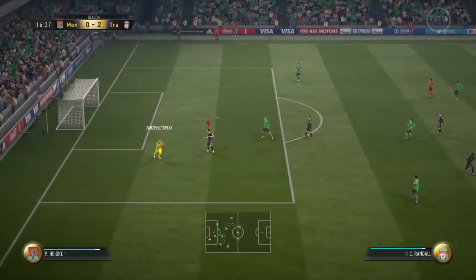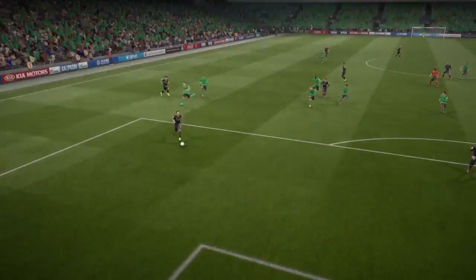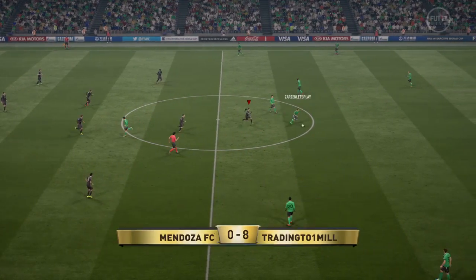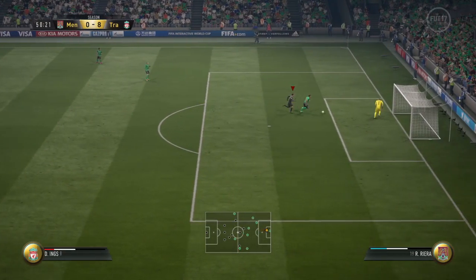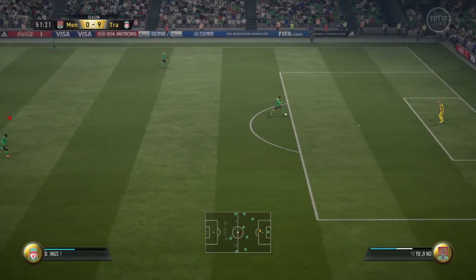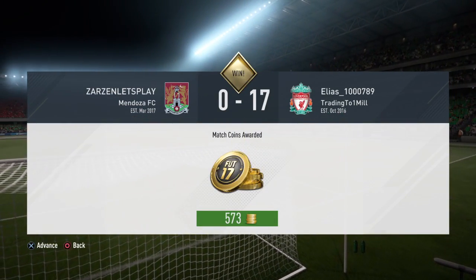What will happen if we lose two or three games in a row, depending on when we get to higher divisions - I think there'll be forfeits. I'll put a spinning wheel on the screen and there'll be stuff like 'quick sell your best player' or 'you can't use your best player for a game.' As you can see here, this guy just decides to run into his own net and he keeps doing this, and the game finishes 17-0.